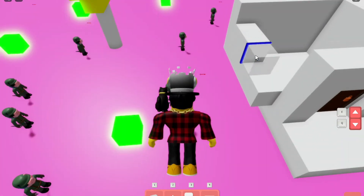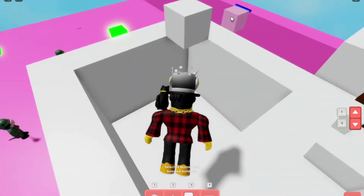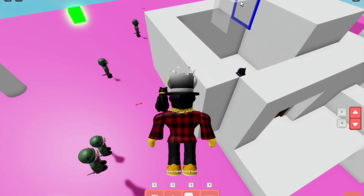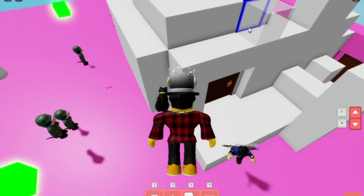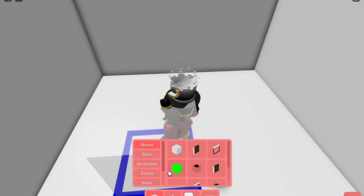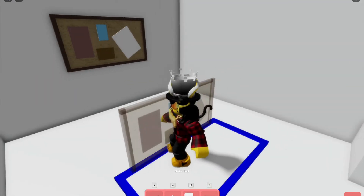I'm making walls for this orange key door. I'm not sure what it's going to give you — just a small room. How about it gives you the yellow key, and the yellow key gives you the hammer?